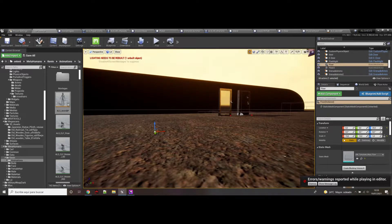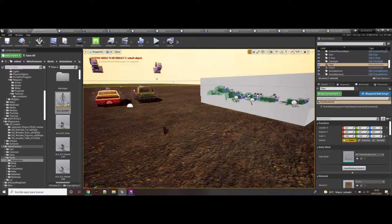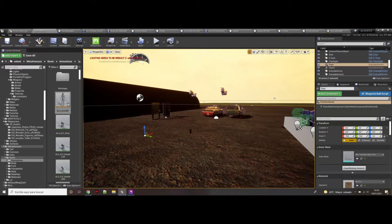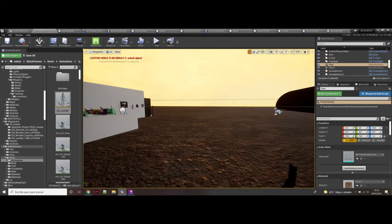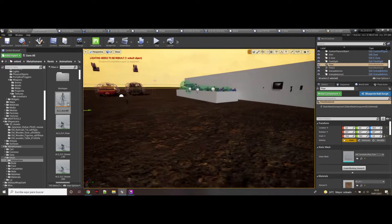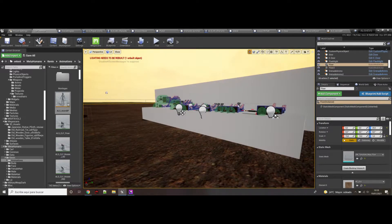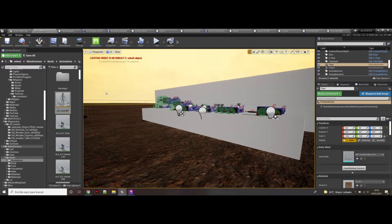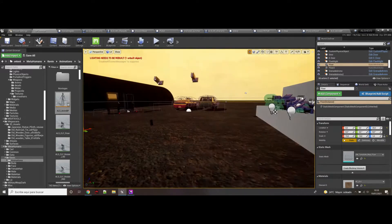Hi guys, welcome back to the ALS HE project. This video is to do a small improvement — or big improvement depending on how you take it — and a few corrections from the latest version. In the latest version I realized that when you are in 3rd person and you aim, you were able to see all the weapons together. So for example if you have 3 weapons, all 3 weapons were presented when aiming. So this is corrected now.